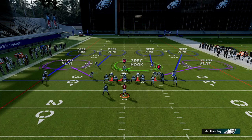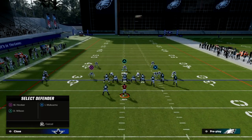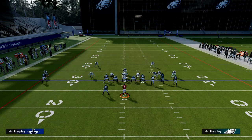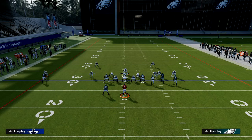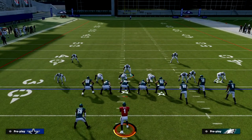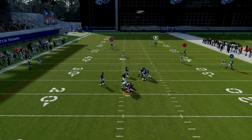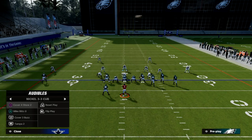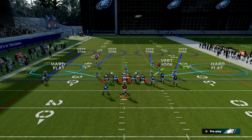We're going to audible into cover 4 show 2, press, and then shade our coverage underneath. We're going to take the linebacker on the right side of the screen and put him in a vertical hook, and crash our d-line out. What you're going to see is pretty decent sheds, and you're going to force them to basically take what the defense gives them — which in this example means they'll have to throw a corner route either to the right or left side.